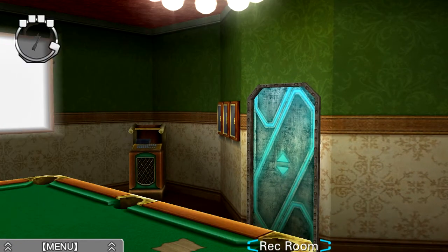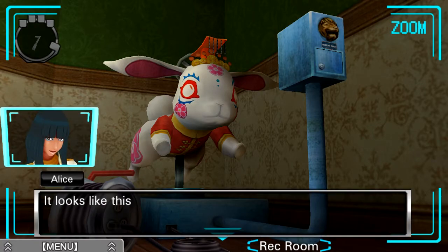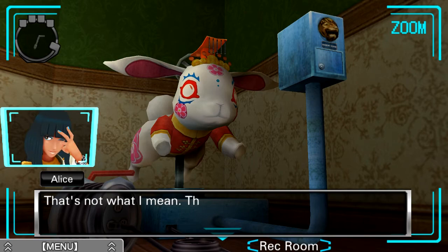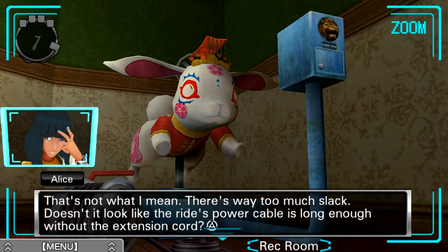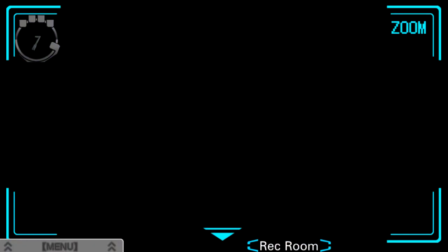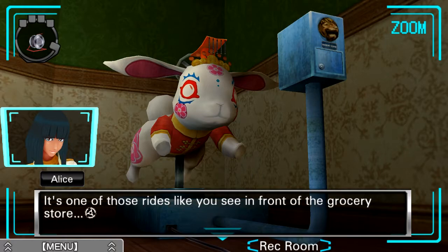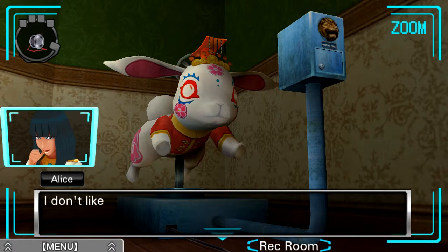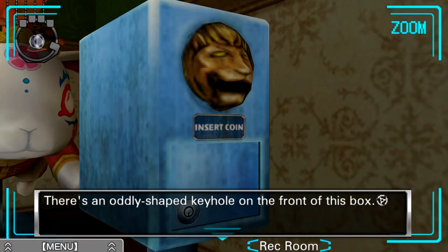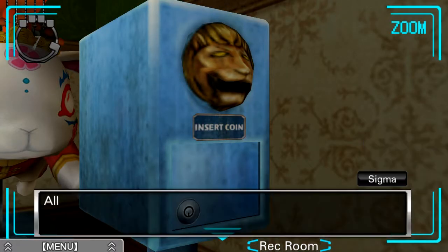We'll continue looking around — we still have this over here, this monstrosity. It looks like this extension cord is plugged into the ride, but I'm not sure why. It's probably there so the ride can get power. There's way too much slack — doesn't it look like the ride's power cable is long enough without the extension cord? Then let's take the extension cable with us. Don't forget to plug the ride back into the outlet. So we've obtained the extension cord, which we can obviously use for the jukebox in the corner.